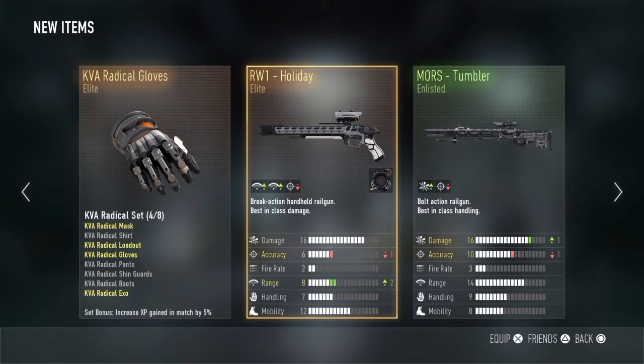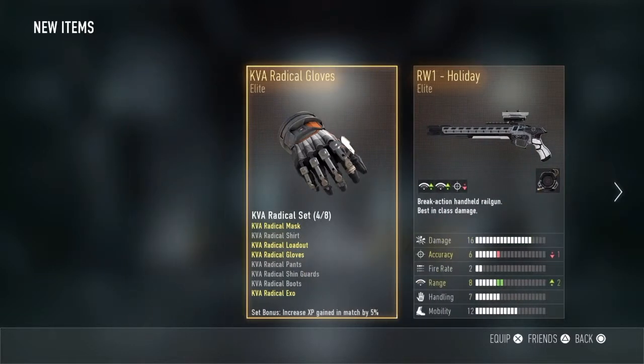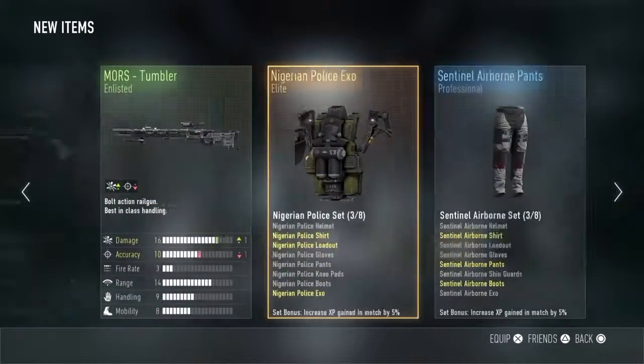And I am really even more chuffed with the Morse Tumbler. Holy shit! The reason I'm chuffed with this is because there's plus 1 damage, and the only bad thing about that is obviously accuracy. But that's not going to change anything. Plus 1 damage, I'm alright with that. And then we've got the KFA Gloves Elite and I need 4 more things to do with that.